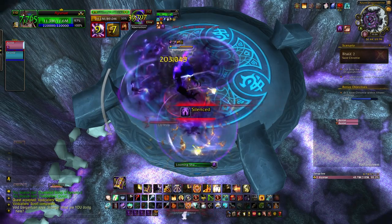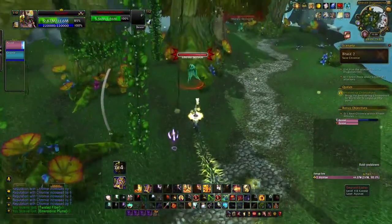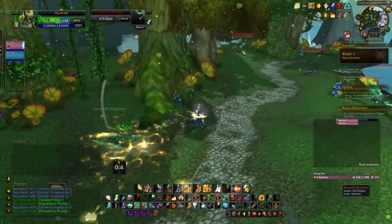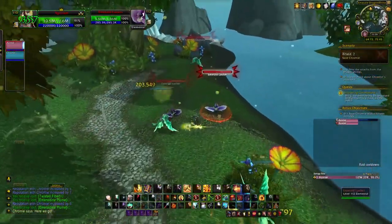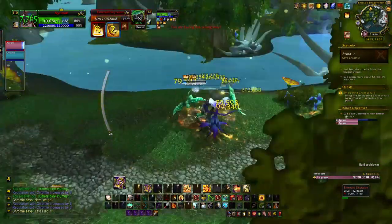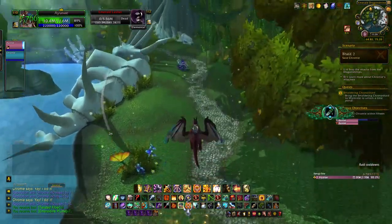The next shrine is one of the more time-consuming ones - the Emerald Dragon Shrine. You kill lashers and sky talons, looting twisted fibres and emeraldine plumes, then combine these to make Emerald Dreamcatchers. Using the Dreamcatchers near one of the Ancients sends you into the Emerald Nightmare to reveal creatures you must slay. Do this for all three Ancients to reveal a hidden satyr. On repeat visits, you can skip straight to the satyr.